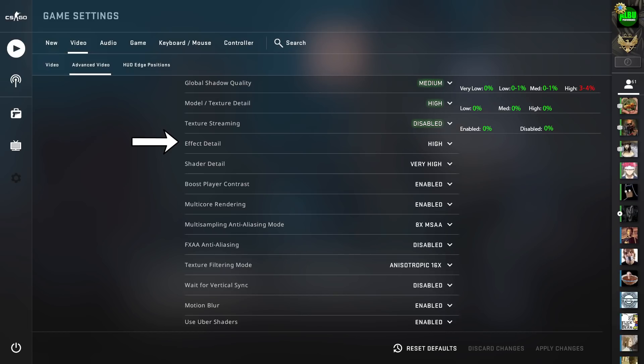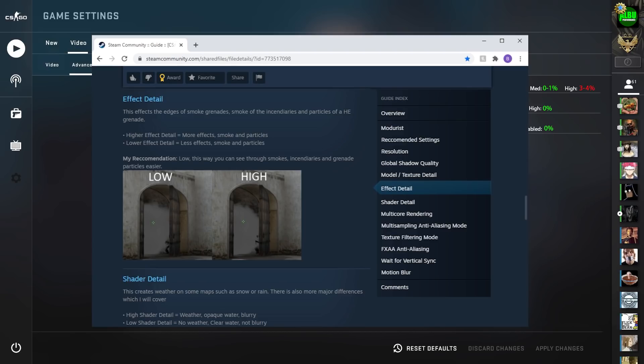Moving on to effect detail — there is a lot of misinformation about this setting online. First, be aware that the high setting only works if shader detail is also set to high or very high. Common posts claim effect detail makes it easier to see through the edges of smokes, but this is not true. The volume and shape of smokes in CS:GO are random — throwing two identical smokes is impossible. In those posts, differences in smoke coverage are completely by chance.